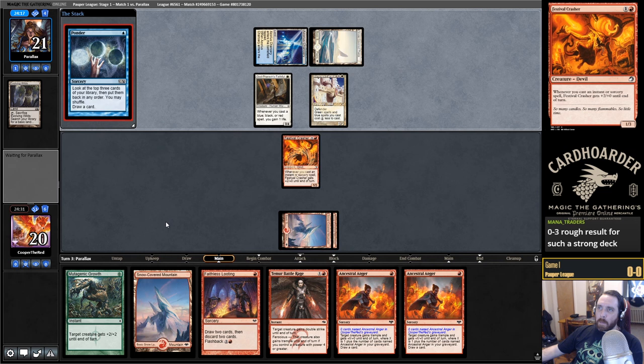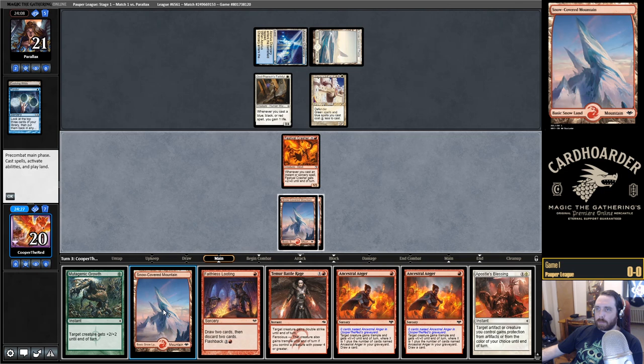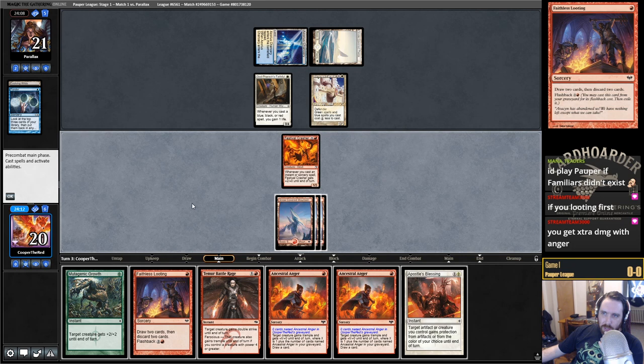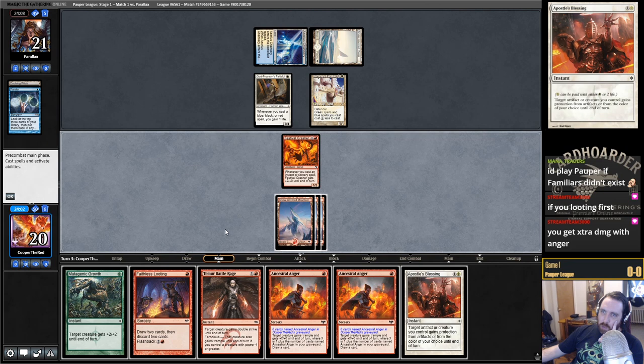I should be able to get some pretty good damage in on this turn. Going to go Ancestral Anger, Mutagenic Growth, Temur Battle Rage. We could Faithless Looting, but that costs a mana, so we wouldn't be able to cast Anger and Battle Rage. We could Loot, play Anger, and just hold up Apostle's Blessing and try and go for it next turn.